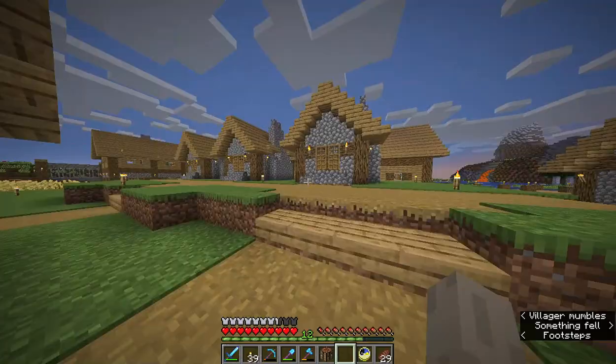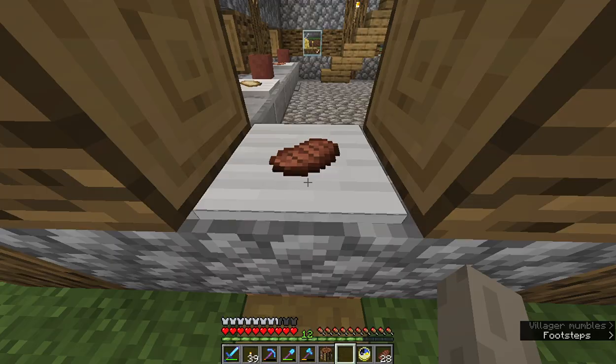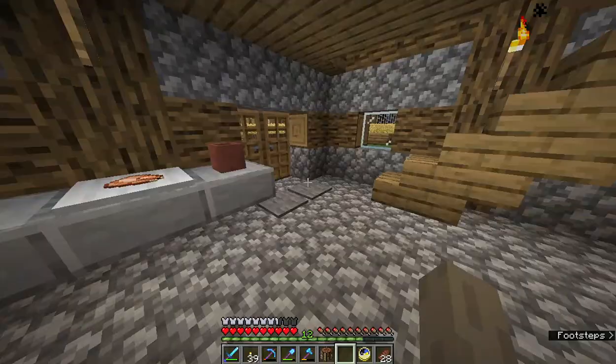Over here we've got our food court — I guess that's the best way to put it. We've got tables over there. You come order your food and pick up your plate of steak right there. Then we come in here — you've got your list to write down orders, and our kitchen with a nice stove.